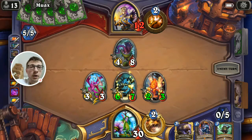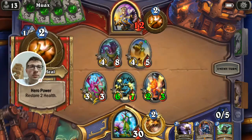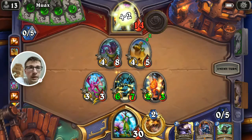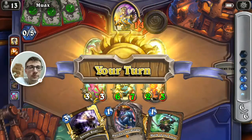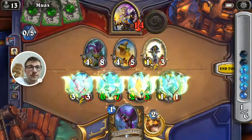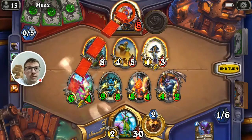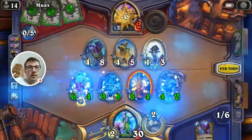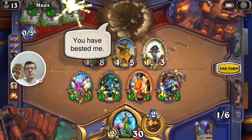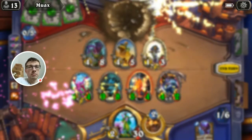So this turn he might buff his minion or just play some tokens — not really. All right, see he's going like this, and this is GG for us. Yeah, so this one went really slowly for him. This is disgusting, man. Yeah, so basically it goes like this — you either win really fast and gain control, or the opponent kills your minions on the board and you lose.